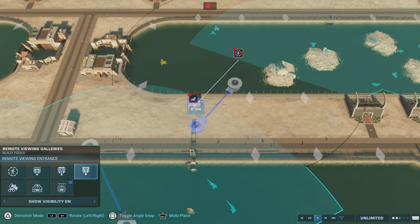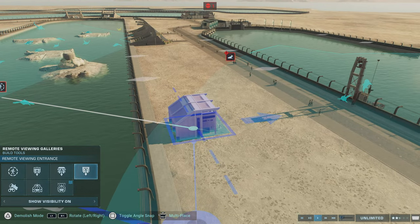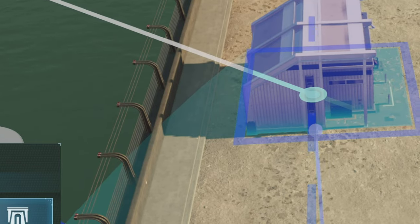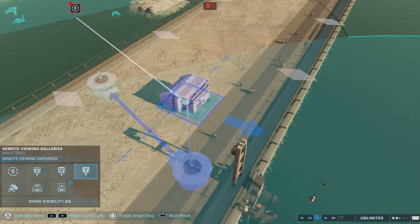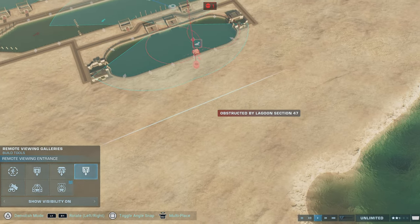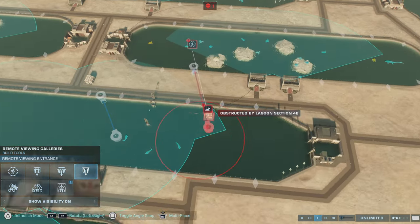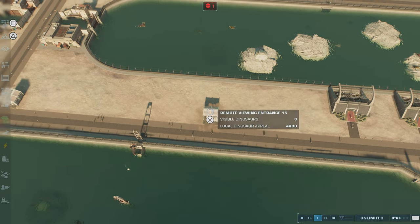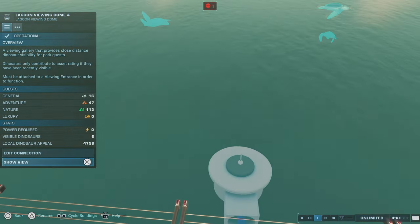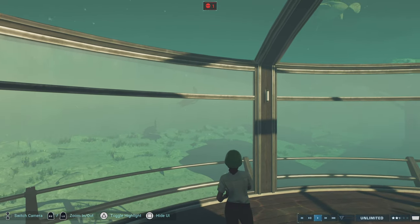You can attach it directly to your lagoon if you want, though there's quite a bit of a gap. You can snap it to the path or anything, and there is a certain distance before it won't go any further. We'll just plug it in and take a look to see how it is — and it is not too shabby at all.